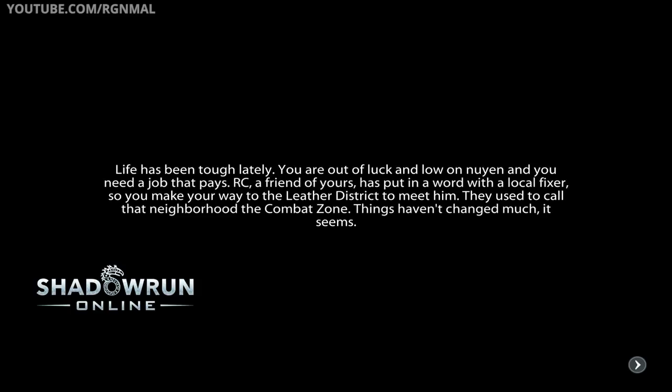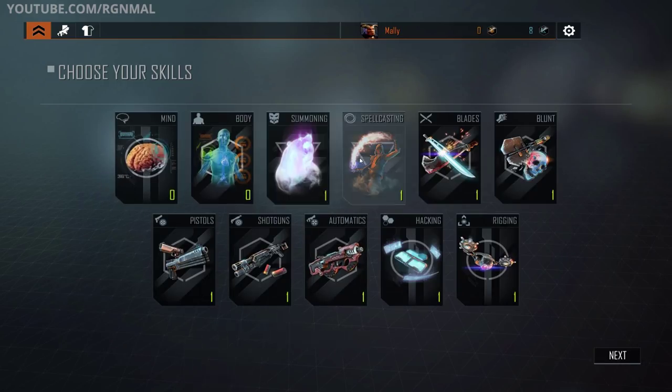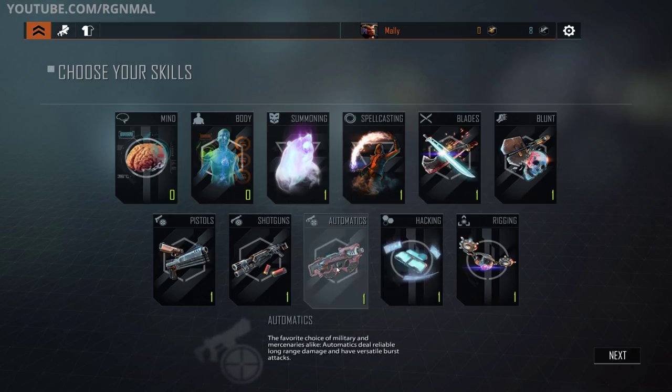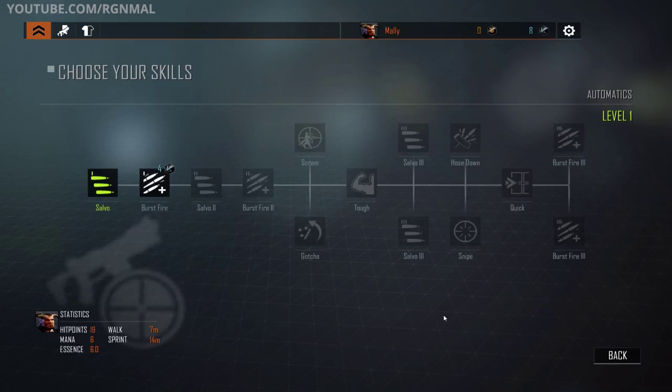Life has been tough lately. You're out of luck and low on Nuyen and you need a job that pays. RC, a friend of yours, has put in a word with a local fixer, so you make your way to the leather district to meet him. They used to call that neighborhood the combat zone — things haven't changed much, it seems. We can spend our points earned in the tutorial. I'm going to go with automatics — the way it works is you pick a category and you can train at anything; there are no class restrictions. You just build your character as you go.